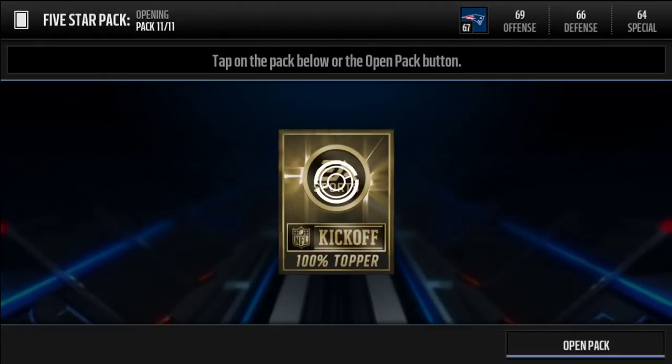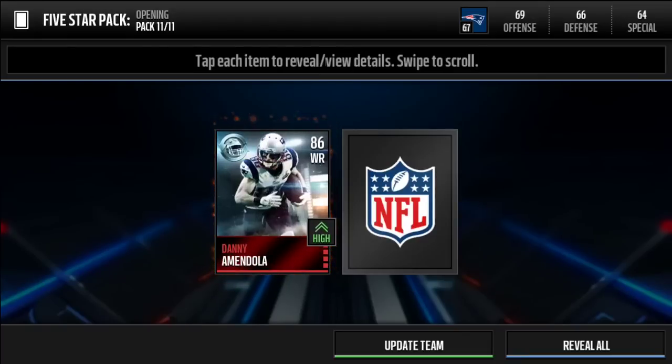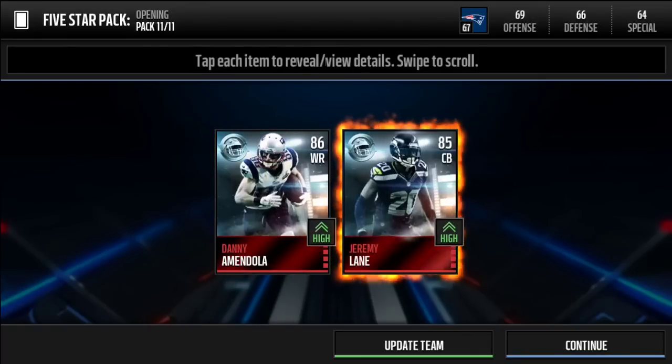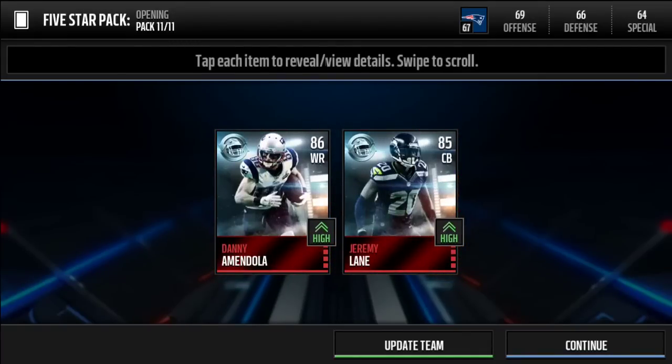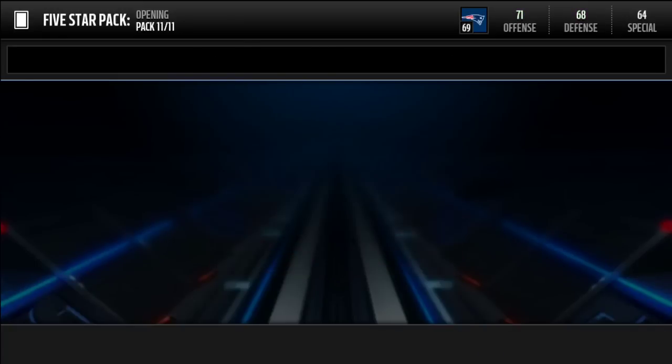Two cards — are these the elites? We get an 86 wide receiver Danny Amendola and an 85 cornerback Jeremy Lane. That's actually really cool! So we are at 71 offense, 68 defense, 64 special teams, and a 69 overall.